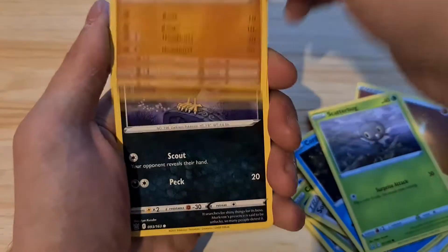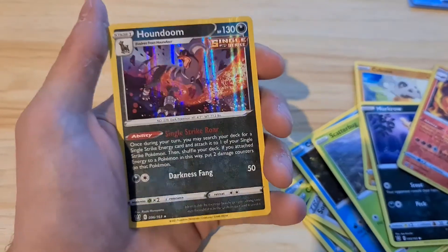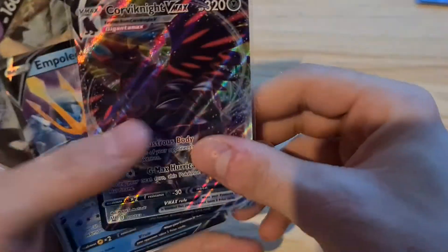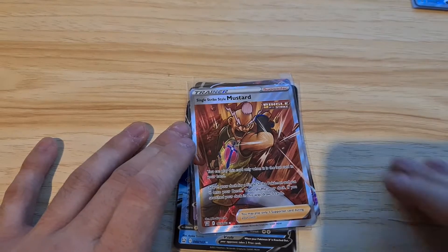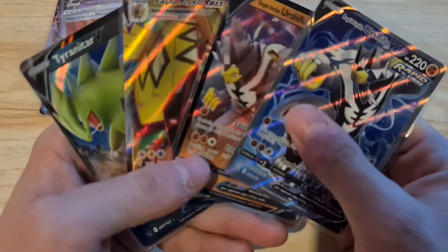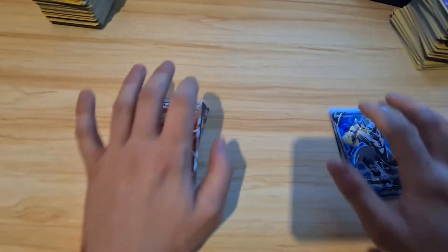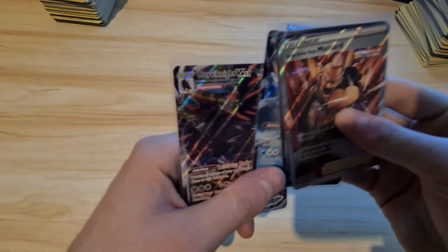I will go insane if this pack pulls a rainbow! Don't be green - do not be green! I still think the colors mean something. Psychic energy - dang it. Proxy's Carving, Ire Sword, Ward and Shielbert, Glamiau, Corphish, Scatterbug, Cubone, Mawile, reverse Centiskorch. Very anticlimactic. So the left side has Corviknight VMAX, Empoleon V, Mimikyu V, and a Single Strike Mustard.